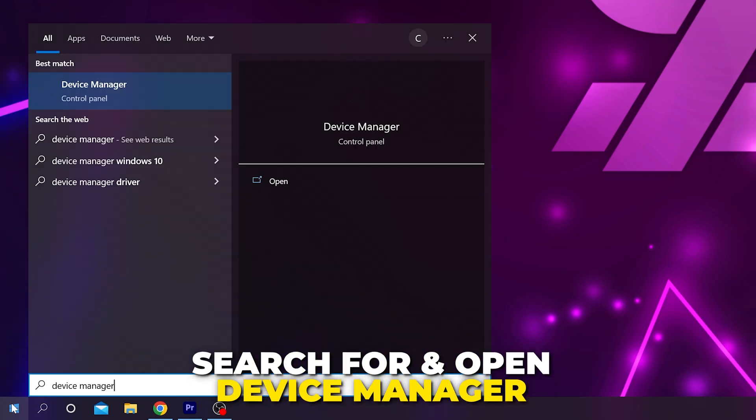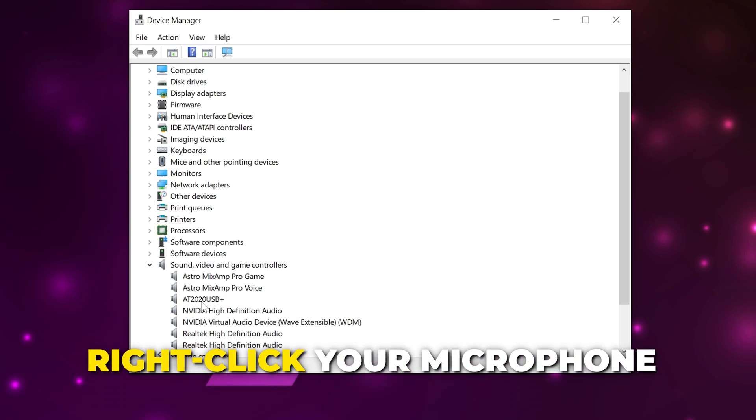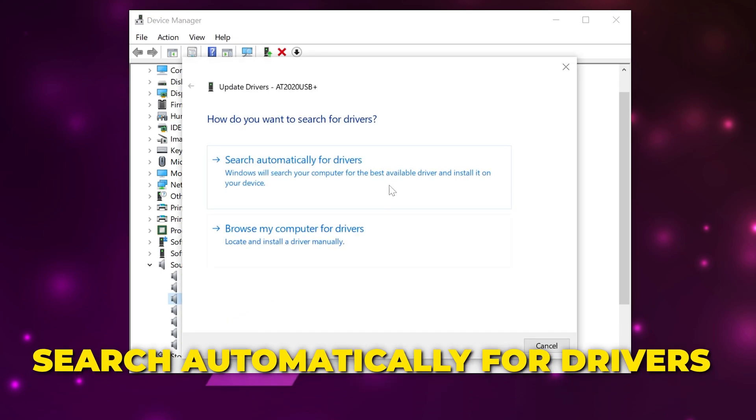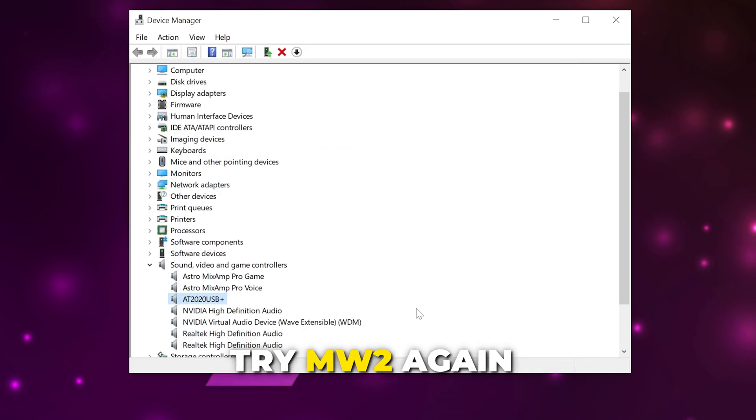If your microphone still isn't working in Modern Warfare 2, open the Start menu, search and open Device Manager. Expand the Sound, Video and Game Controllers category, right-click on your microphone, select Update Drivers, search automatically, and install any new drivers. Then try Modern Warfare 2 again.